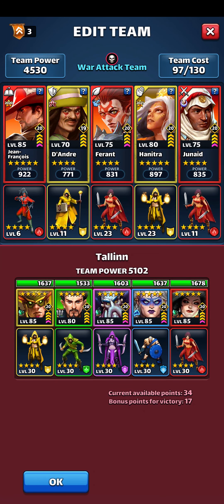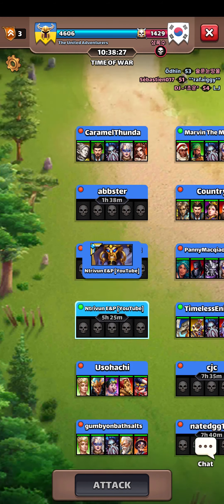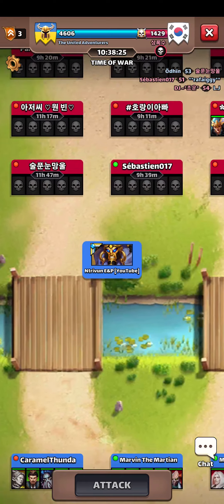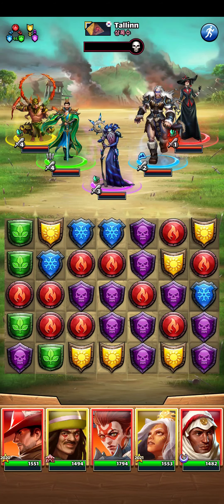The idea here is that I can kill them with counter attack — that's the main notion. I can try to kill the left flank with tiles perhaps, and I can counter — kind of counter Scuddy with Jean-Francois. How do I make the most of it? I think I take this match first.